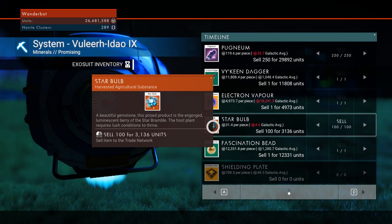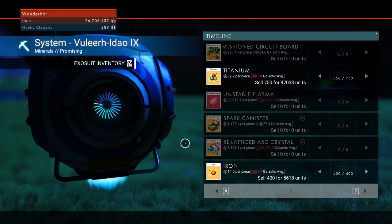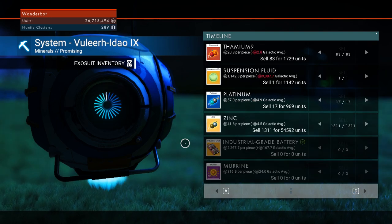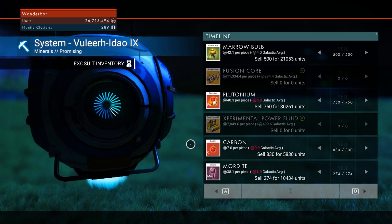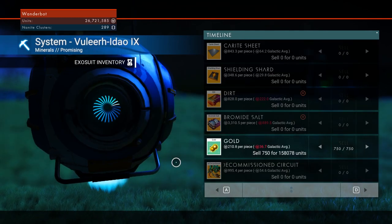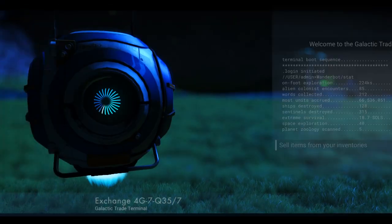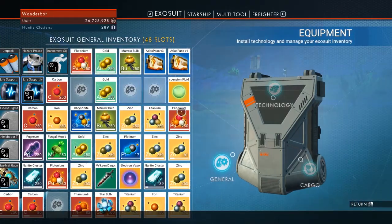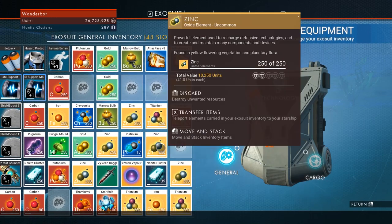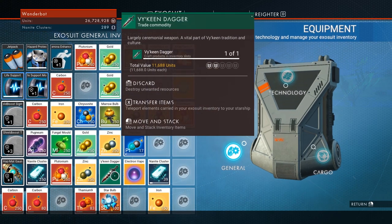I'll get rid of the magnet gold. I don't know what star bulb is, I'm gonna hold on to it just in case. That's one of the other reasons why I'm still here. Star bulbs might actually be kind of helpful here. I'm gonna get rid of the mordite — I can farm that stuff. I'm gonna hold on to the marrow bulbs. I guess I could actually move a bunch of this into my ship, because it's got space to spare.